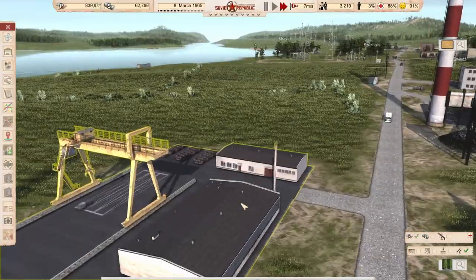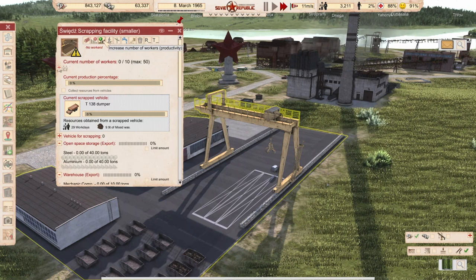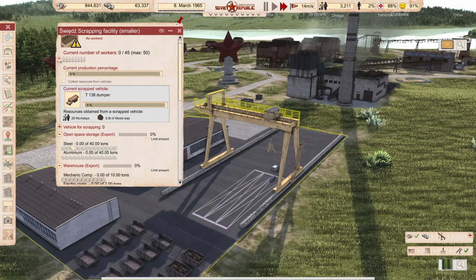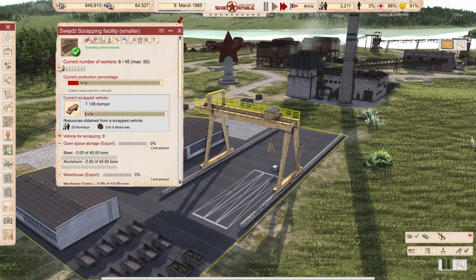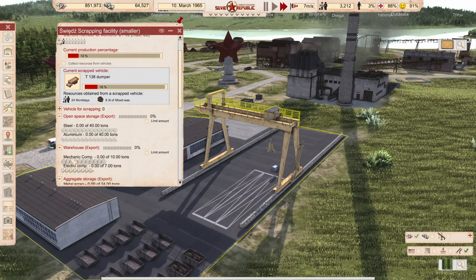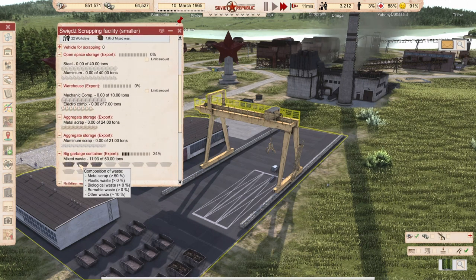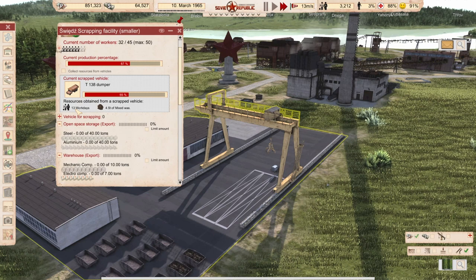Maybe you are wondering if you try to recycle vehicles, the recycler will not create useful materials — it will only create mixed trash, which is not ideal. I want to rip out the radio of this dumper, but I can't. What you need to know is you need to activate certain researches, which I don't have at the moment. Then you have a checkbox and you can separate the vehicle into the components you want. You can recycle this trash, but without research it's no fun. This is an overlooked thing and I didn't see anybody talk about it.